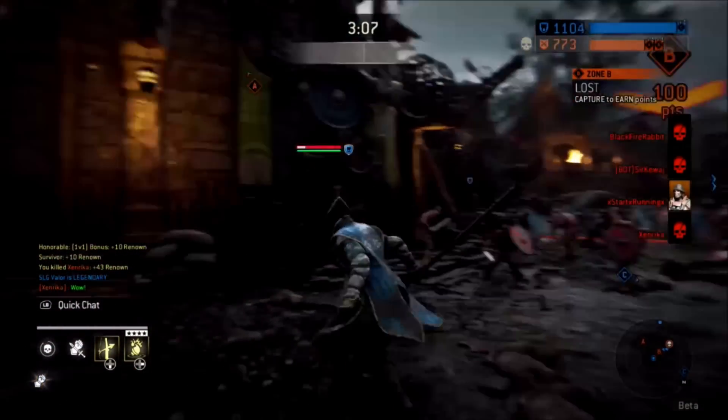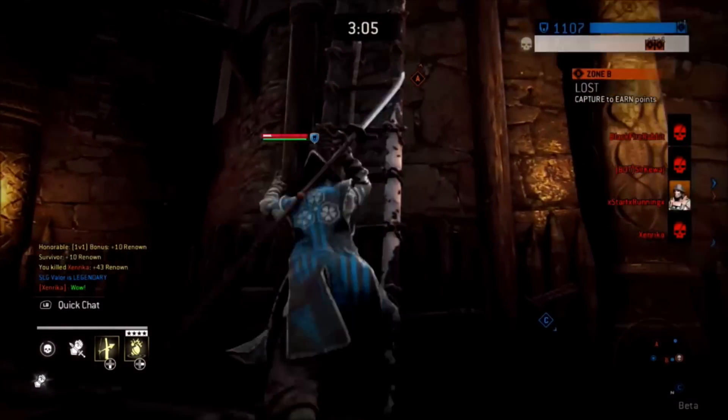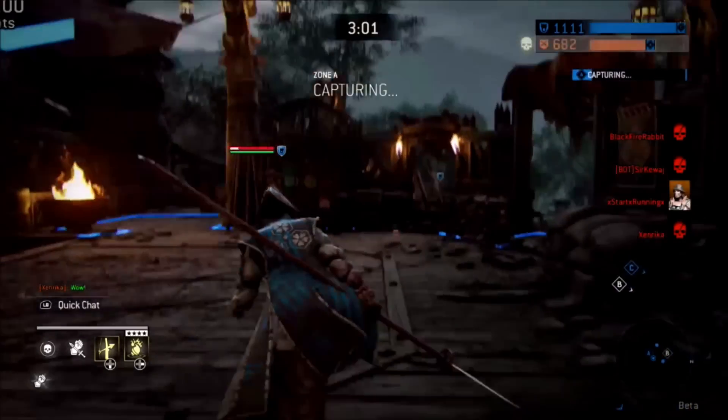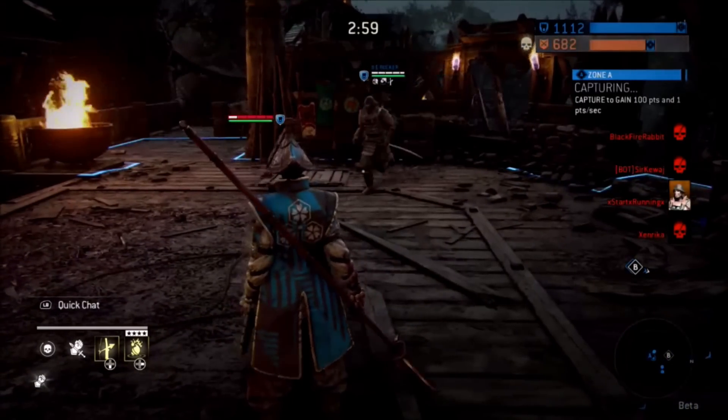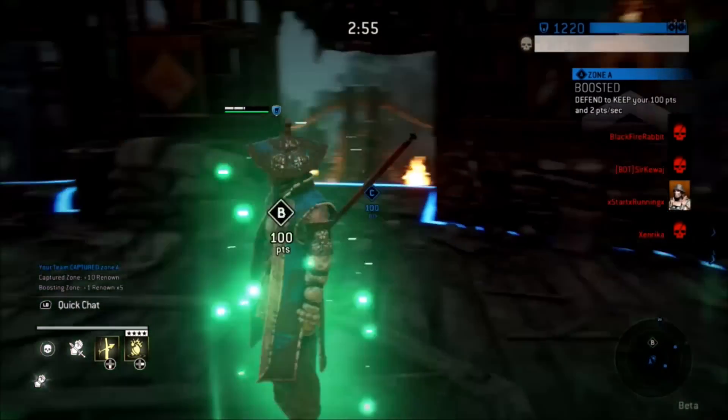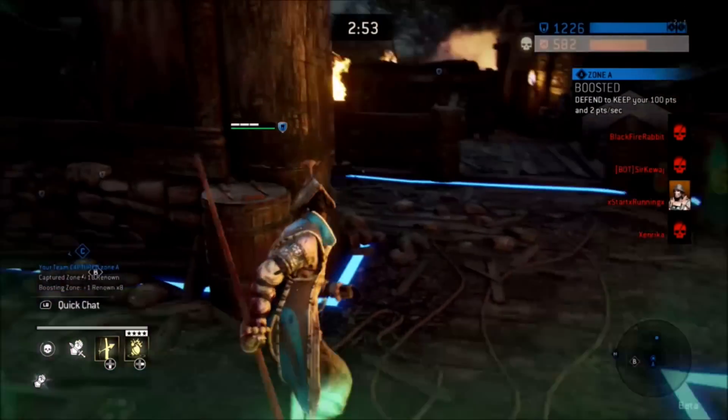Five: apply constant pressure. This ties in with staying close — stay in her face, don't let her have the upper hand. And six: play your character how it's meant to be played. The better you know your character and the more you fight her, it's going to get easier overall.